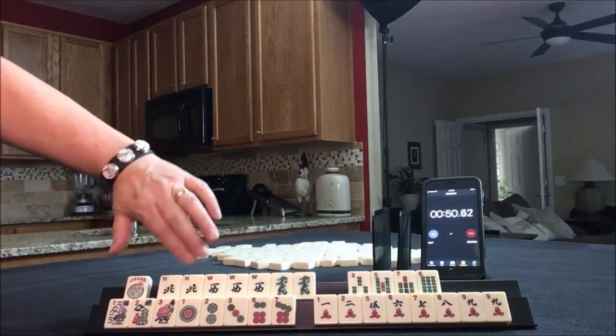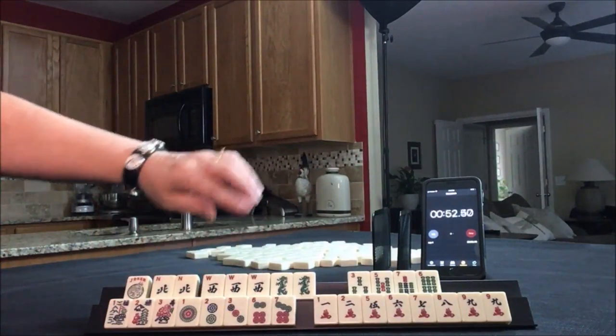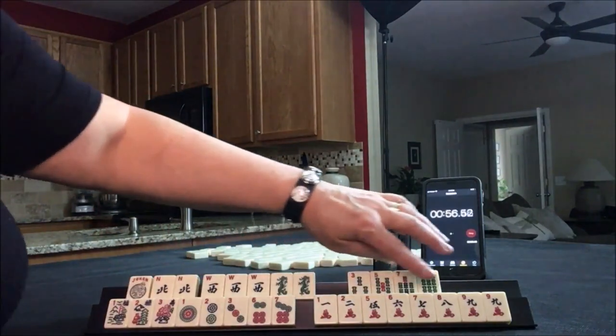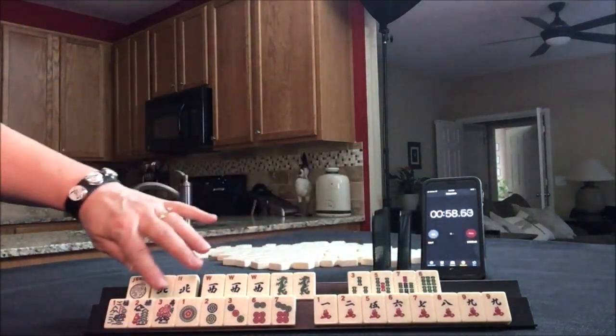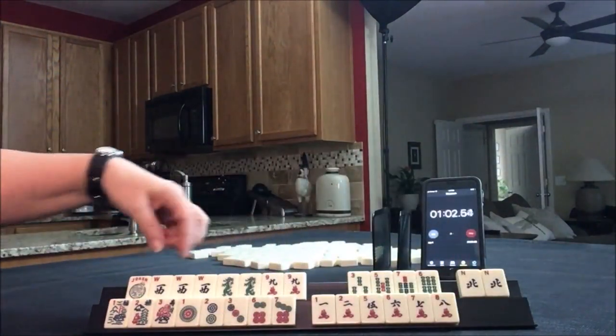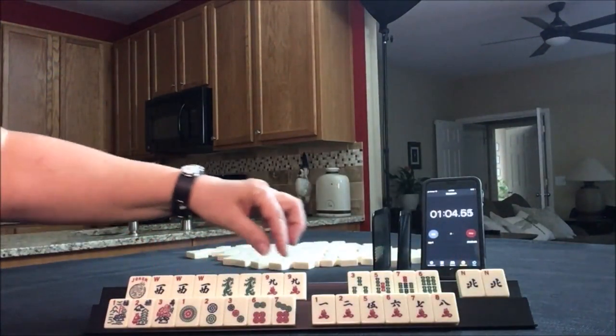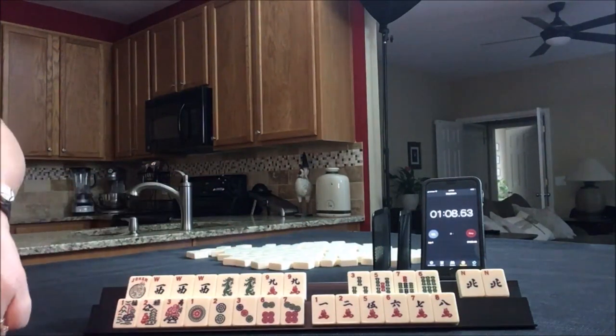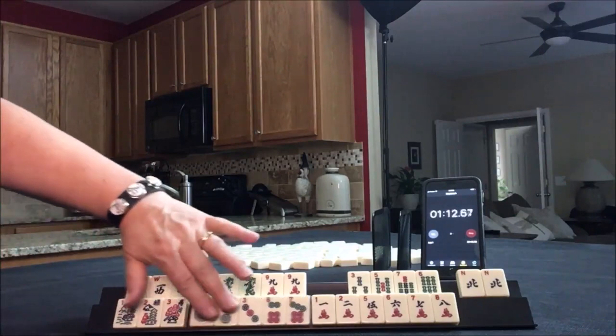For this one, we have a pair of Norths and a Pung of Wests. We do have a Joker. I'm thinking we could maybe play a Quint — we have a pair there. I would try a Quint right here: West, green, nine. Then down here, leverage the flowers. Maybe we could play an addition: nine, three, eight, four, seven, five. Here's a 12.